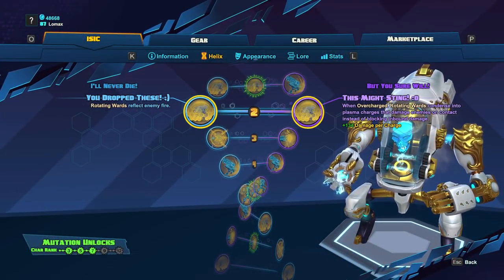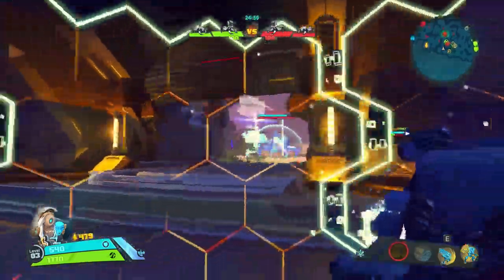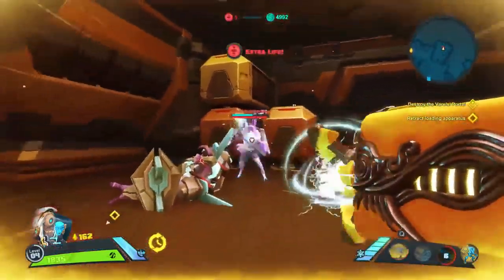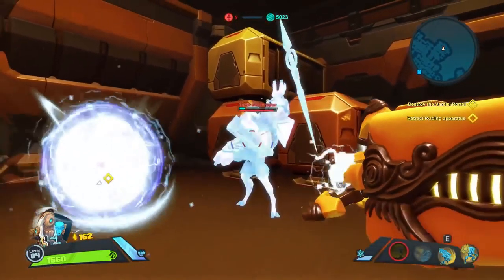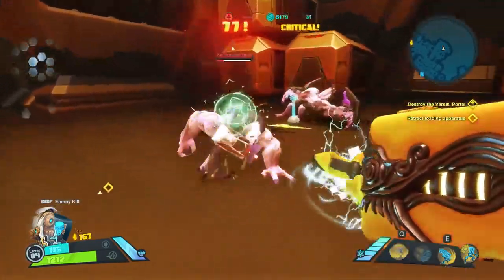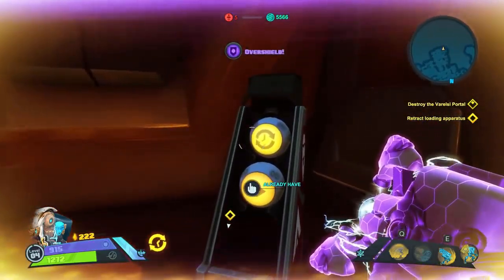At level 2, we're going to get two buffs to Rotating Wards: You Dropped These and This Might Sting. You Dropped These is going to allow Rotating Wards to reflect bullets. It will not work against melee characters, so you want to take this skill when the enemy team has ranged characters. Reflected bullets can do damage to their shooters if hit. This Might Sting is going to change the overcharged effect of Rotating Wards — instead of wards that block inbound damage, you will get Plasma Charges that deal damage on contact with enemies. I tend to go with You Dropped These even against melee teams, because having the overcharged wards is still nice and you lose out on those if you choose the Plasma Charges.